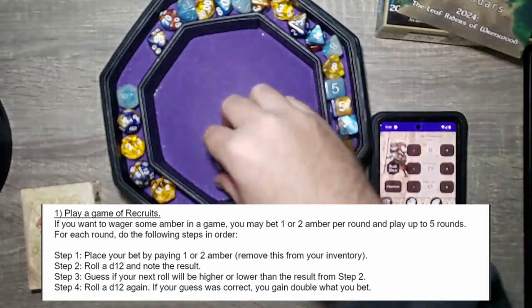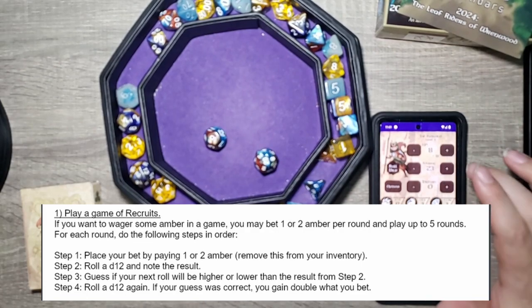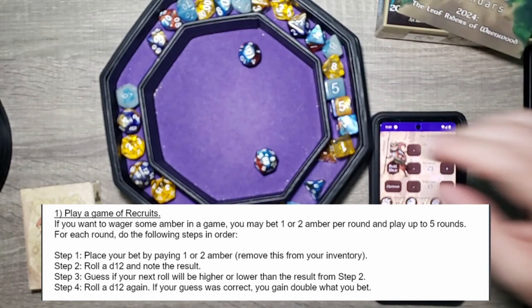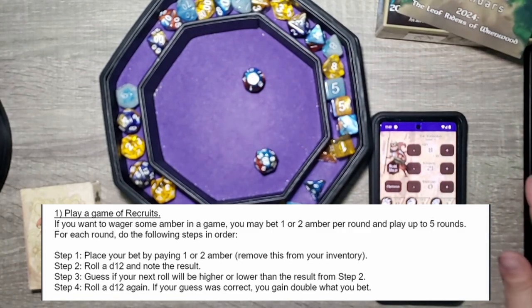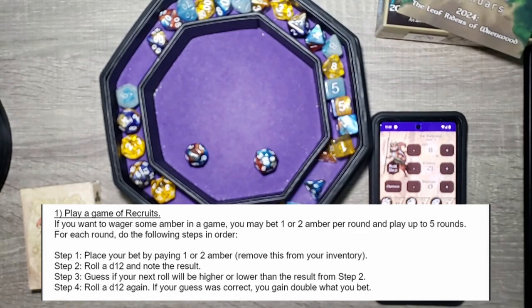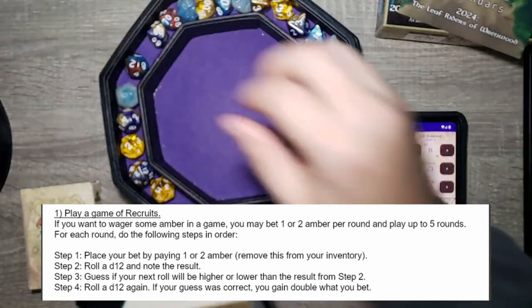Round four result: rolled a 9 — correct! Round five: bet two — rolled a 6. Right in the middle, tough call; we'll guess higher. Rolled a 1 — we lose that round. All five rounds done: we made a profit of two amber overall. Not bad!